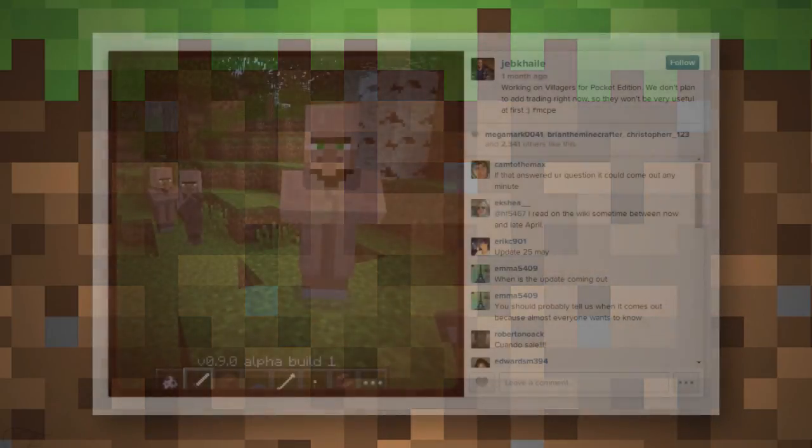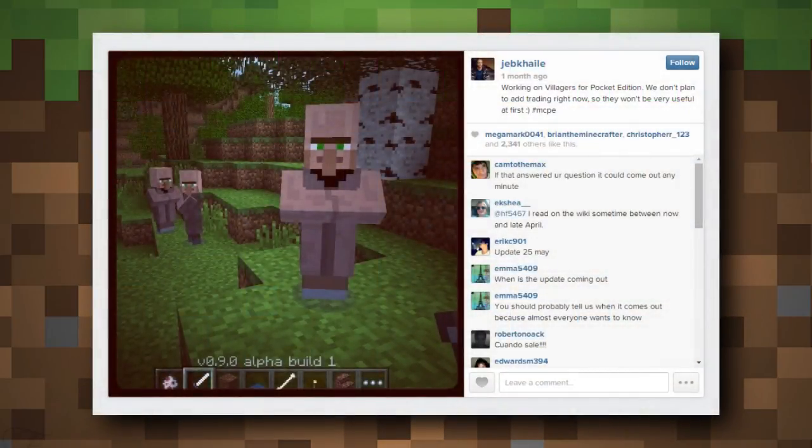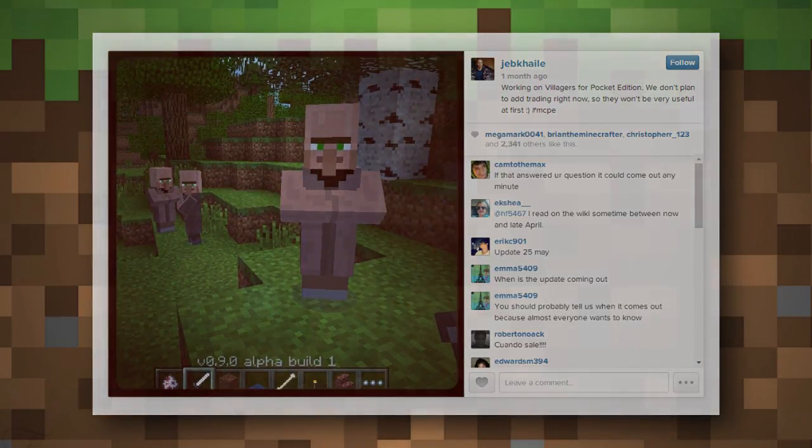Now for the mobs — something a lot of you have been waiting for — they're adding a lot of mobs. Starting with passive mobs: villagers. Jeb put a picture up on Instagram with a villager. They will have a degraded AI, meaning you will not be able to trade with them yet, but at least they're going to be in the game along with villages, which are a generated structure. That is absolutely incredible.